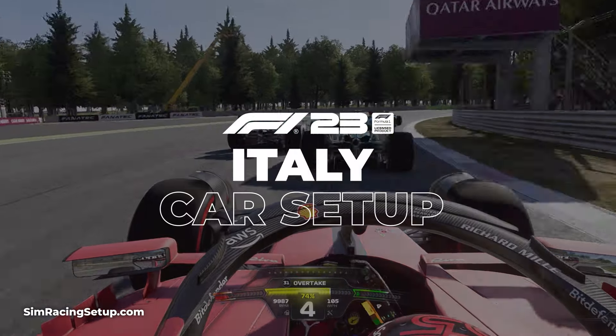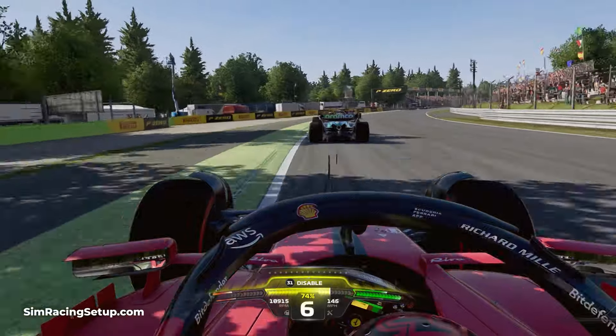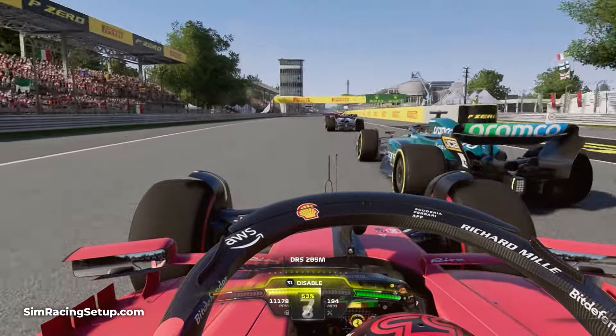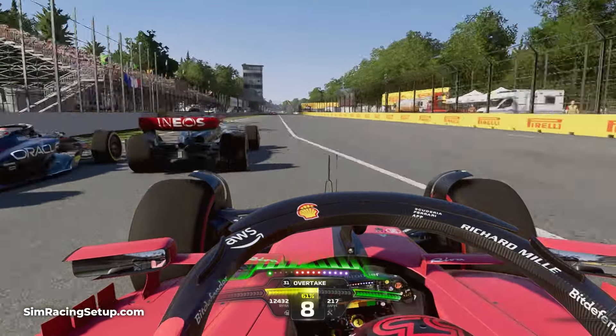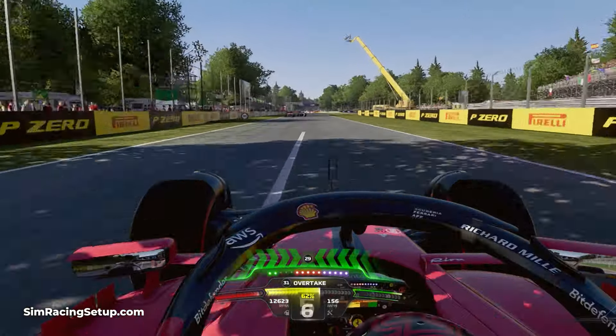Coming off the back of Zandvoort, which saw a huge overhaul in F123, Monza in Italy is another track which feels much better to drive in this year's game. Corners such as the first chicane have been updated to feel slightly wider, allowing for an easier approach. However, Monza still remains one of the harder tracks to actually create a car setup for.